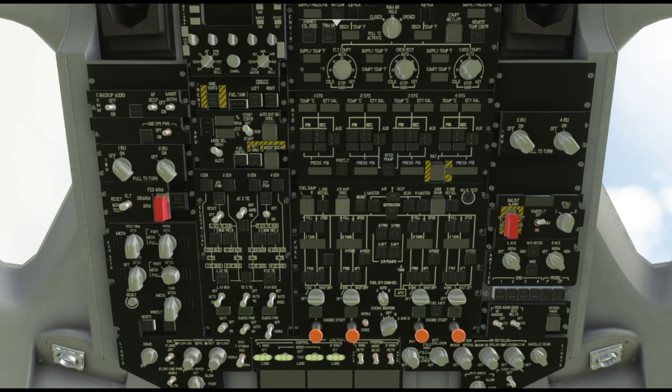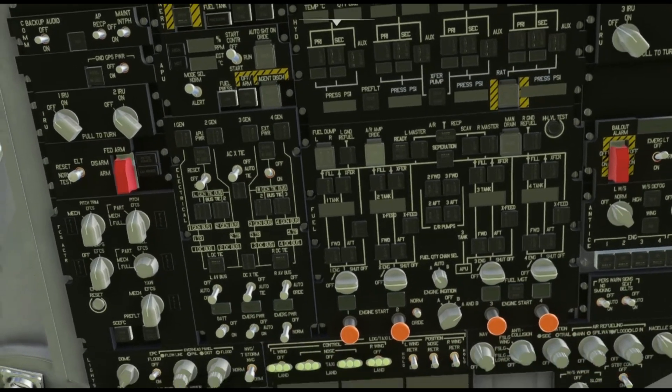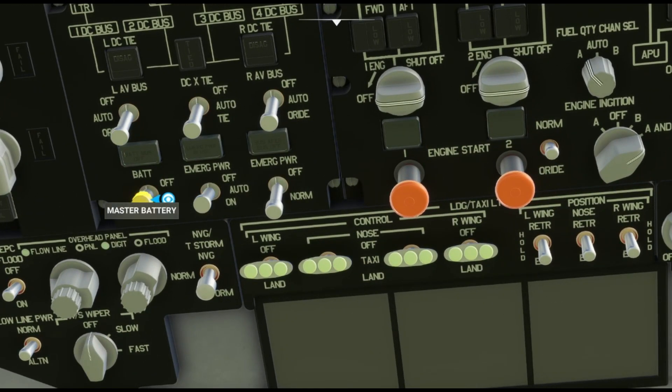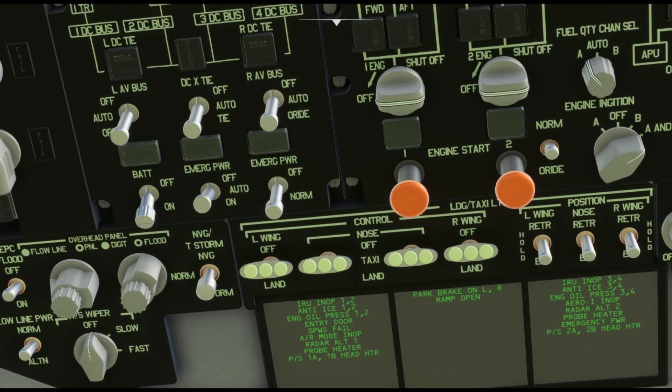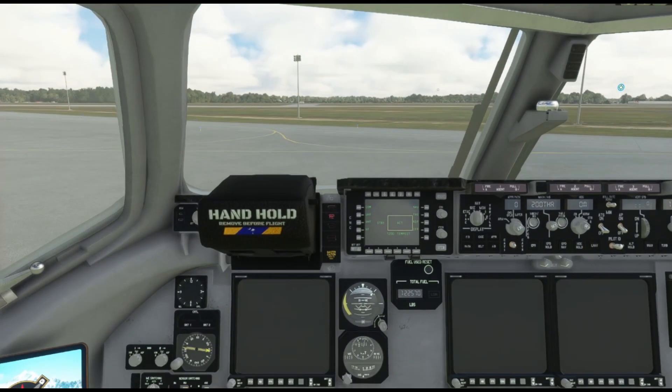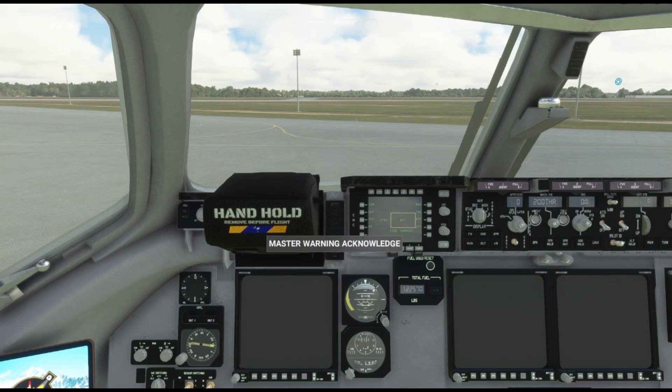First thing you're gonna want to do is click on the battery, just like that. You'll get the warning — just click that to shut it up, then back to the overhead.